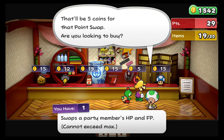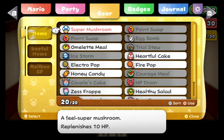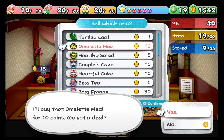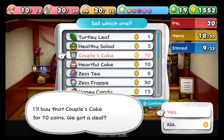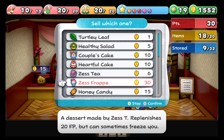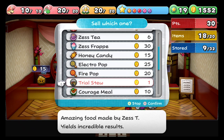Also — I didn't talk about it — but trial stew: what it does is whoever uses it, their HP goes to one and I think FP goes to one as well, but it heals all your SP back to full.